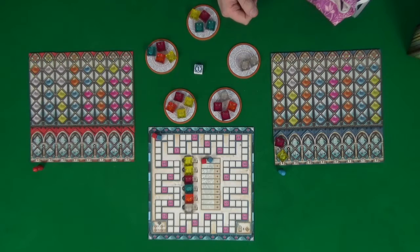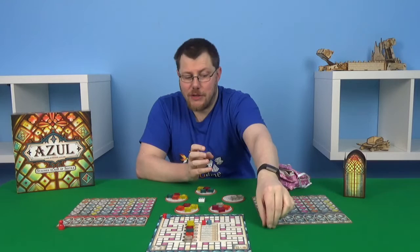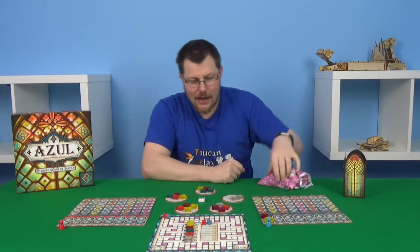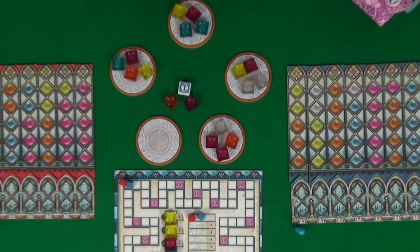What are you actually doing on your turn? You have two options. If you're not at the leftmost space of your board, you can move your glazier back to the leftmost space. If you're at the leftmost space, you have to take tiles. The way taking tiles works — the majority of the game — is that you look at the factories and pick one colour from one factory. So let's say blue wants yellow. They go to this factory, take the two yellow, and the other colours go into the middle. They then place the yellow on their pane of glass.